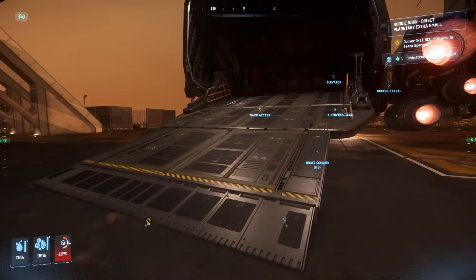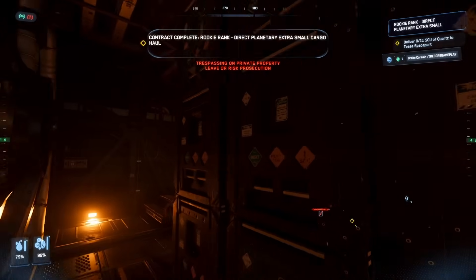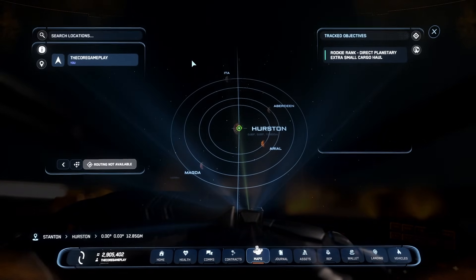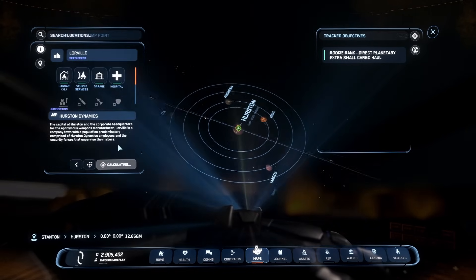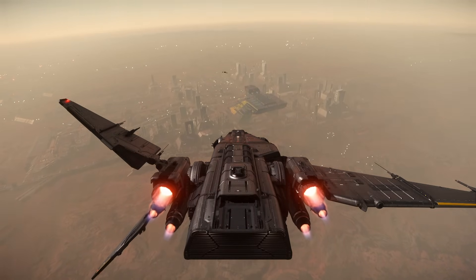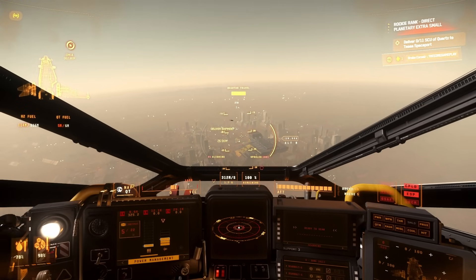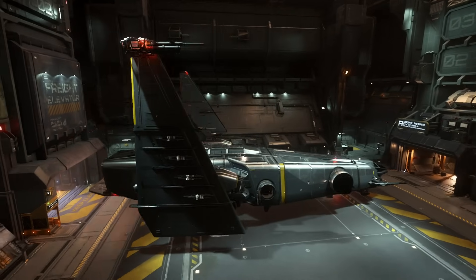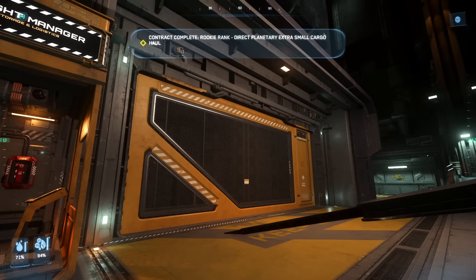Now all we need to do is go to Tisa Spaceport and deliver the rest — I think it's two or three rows of boxes. If you're wondering where Tisa Spaceport is on the map, it's actually Lorville — it's just the Spaceport name at Lorville. When I was new I couldn't find it at all. The Spaceport is just in front of the big structure there. I'll quickly deload again. Here you can see all four missions — confirm, and we've completed it.